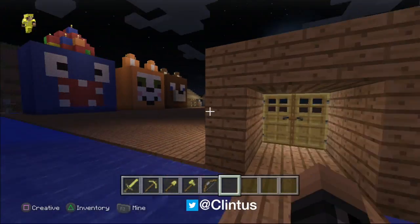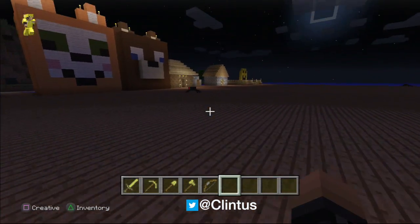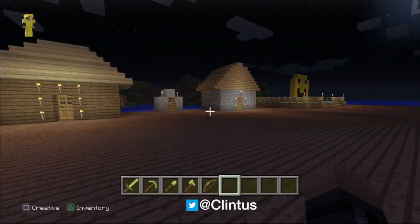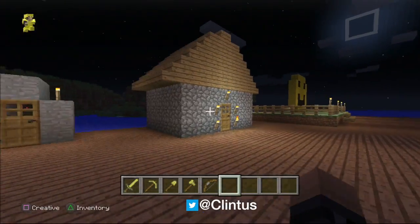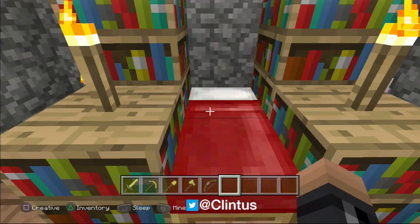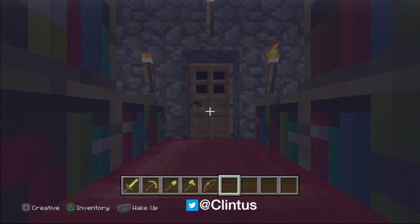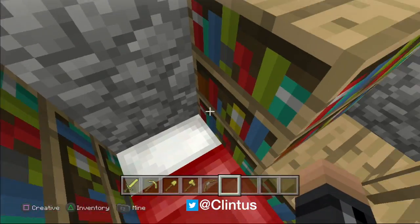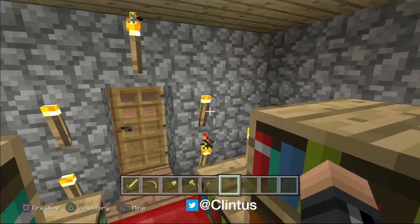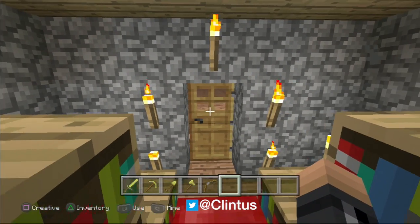So yeah, that's pretty much all I have in this world. You might have seen that little tiny building in the middle of our two houses — it's just a minecart trail leading across the water to where we spawned in, so we put that there where most people spawn in. Alright, if you liked this video give it a thumbs up, and if you haven't subscribed to Clintus Games yet then please do. We'll see you again next time — bye!